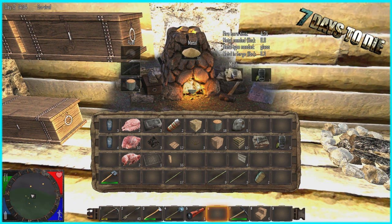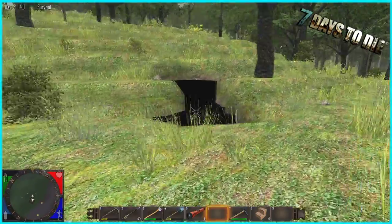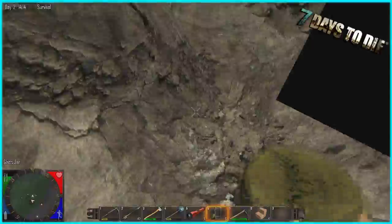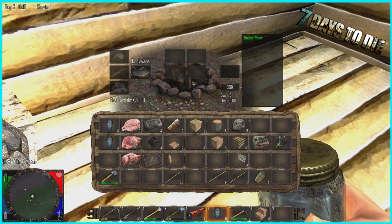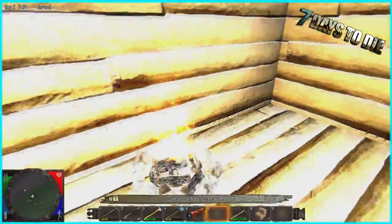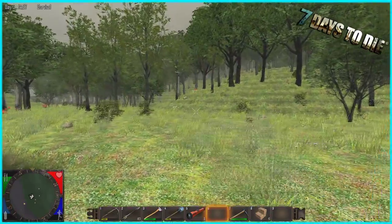With crushed sand in the forge and the empty jar mold selected, it's now creating glass jars. You take those glass jars to a river — water isn't rendering properly for me at the moment, but you right-click at the water source to fill the jar, which creates bottled river water. Then you do the same purification process: chuck it in the pot, add fuel, and cook it into purified bottled water. That's the full process from sand to usable cooking water.